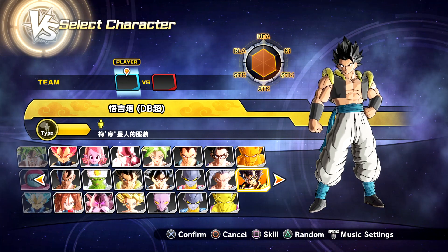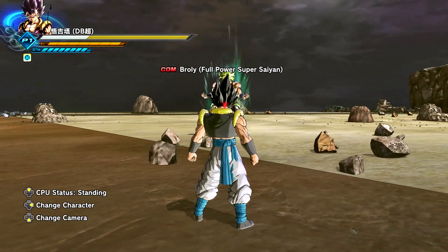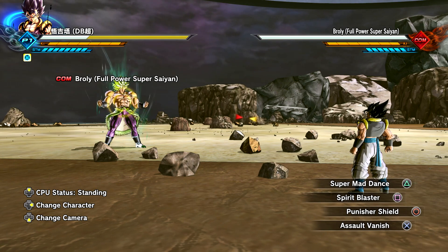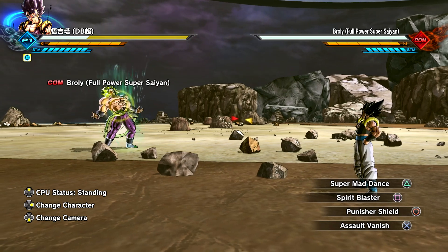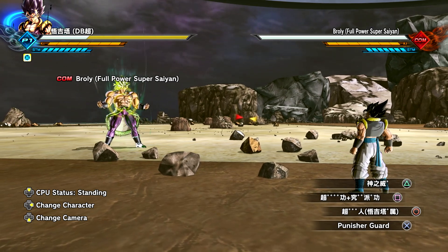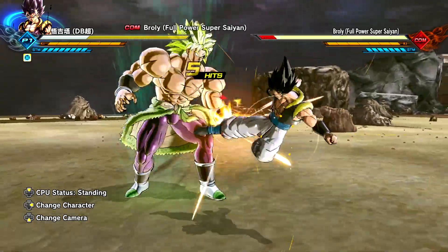So without further ado, let's hop straight into the showcase. There he is. We don't have a crazy intro which is totally fine, but as for the skill set we do have Super Mad Dance, Spirit Blast, Punisher Shield, and Assault Vanish. Everything does seem pretty basic but once again all of the crazy features were integrated into the actual move set. The ultimate attacks - for the evasive we do have Punisher Guard and probably some of the new transformations as well. So let's start things off with the square combo string.